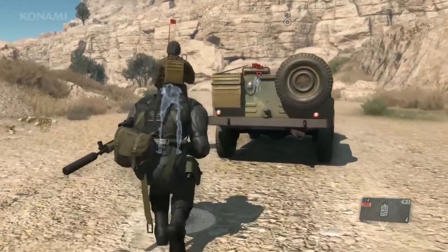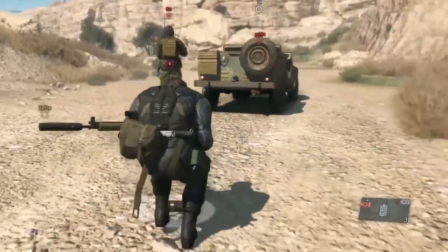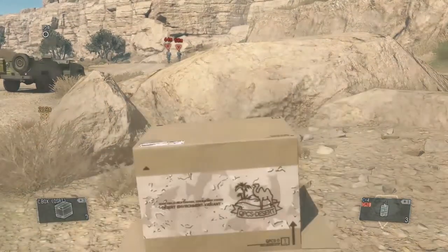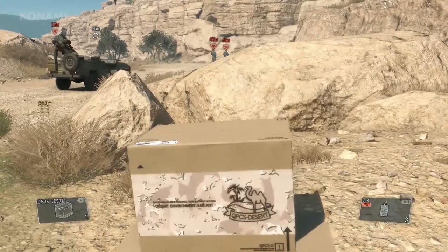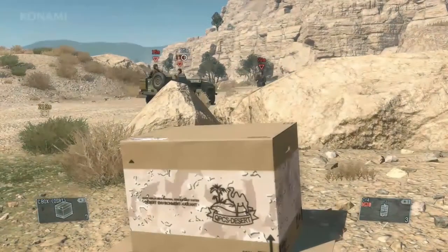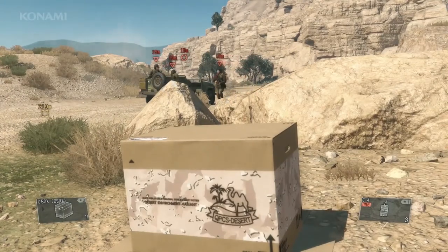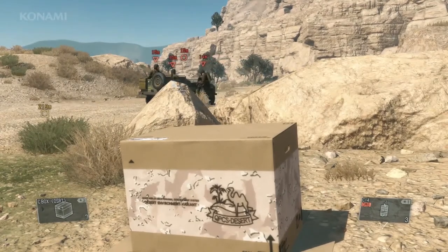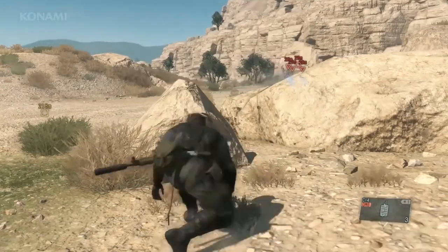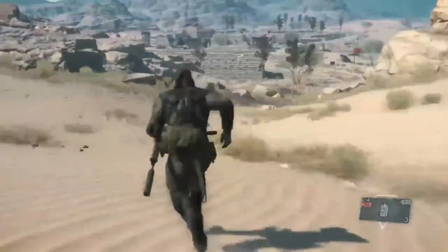We'll use these rocks for cover as we make our way around the enemy. Two of the enemy are going to investigate the cardboard box, which will allow us to sneak up on the third enemy who is left to guard the vehicle. We'll carefully approach from behind with some C4 and quickly plant it without him noticing. The soldiers have gotten back into their vehicle and are heading off to their meeting without noticing the present we've placed on their comrade.